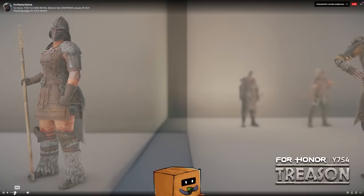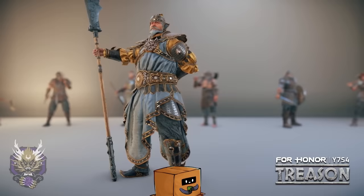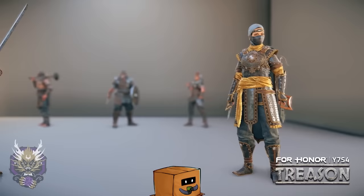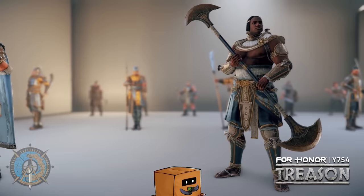Now let's talk about the new character, Katla, the Varangian hero. She's going to be a wild character — a lot of fun, and I'm sure people will like her just for the fashion alone. First of all, she has crushing counter properties on all of her light attacks. She has two chain light attacks, so you can crush counter all of them, just like Aphira — really strong defensively.